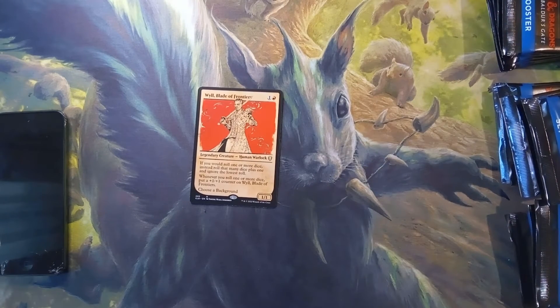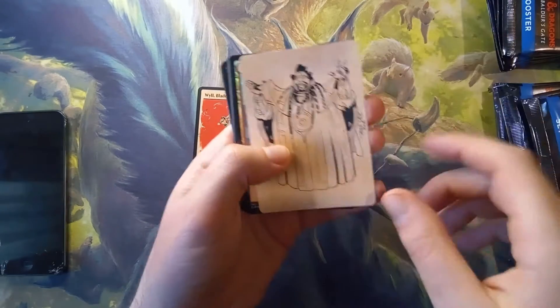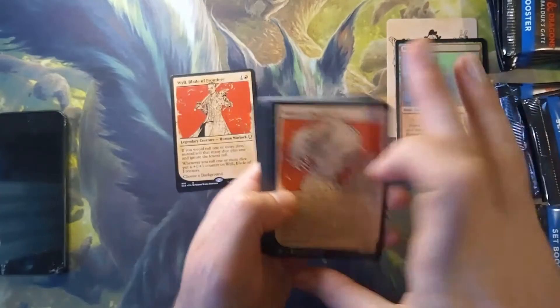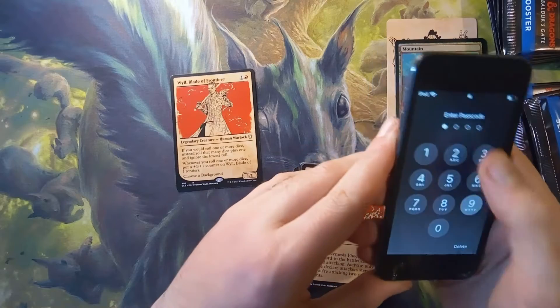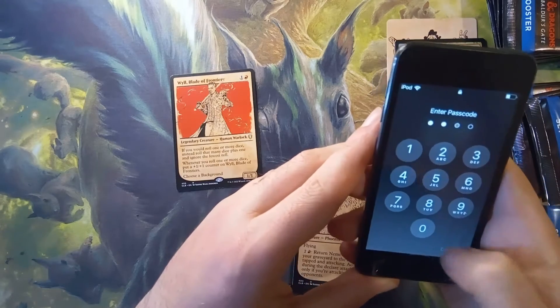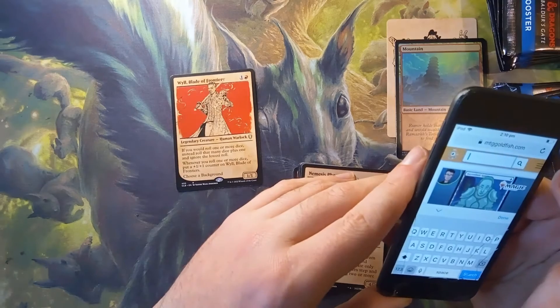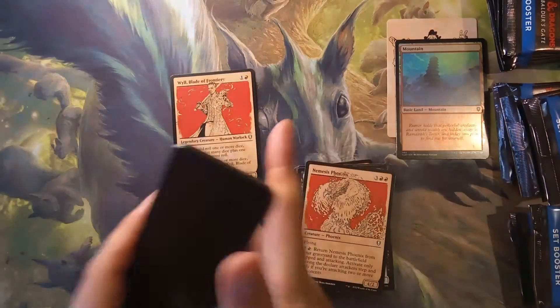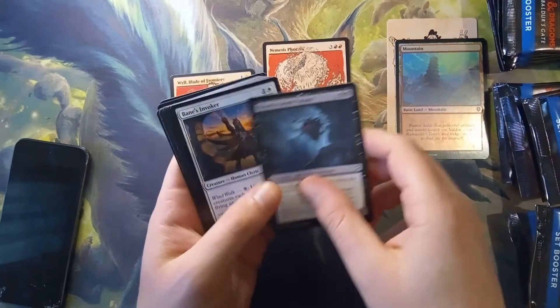I'm going to make piles now of commons and uncommons so that we can start putting those away and not have them sitting here on the mat. I should probably check the prices as we go, but I don't know if this is probably worth a whole lot. What's going on here? Everything's going wrong. $1.30. Not worth spitting it, in other words.